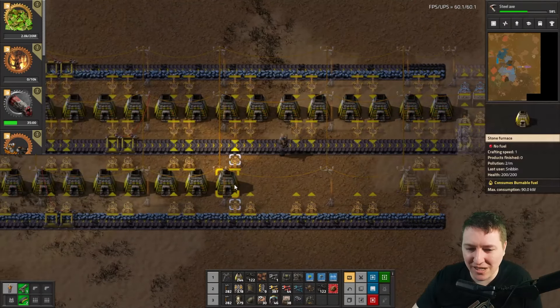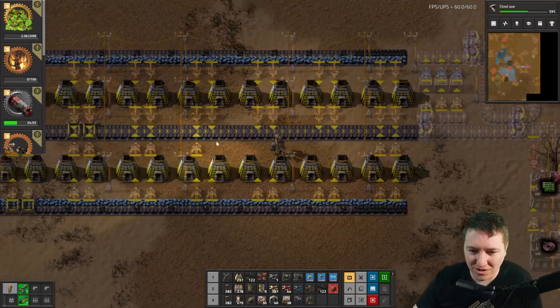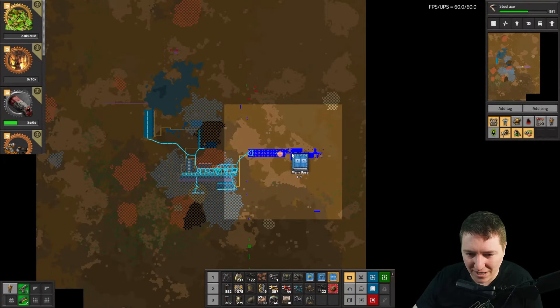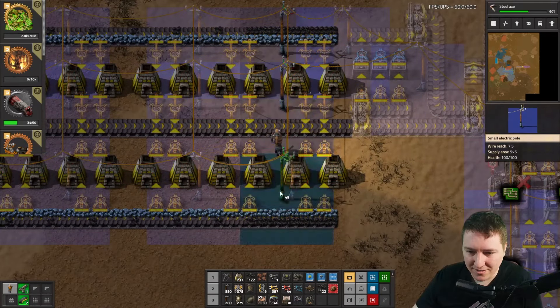Let's say you did make a mistake and there's a bunch of the blueprint removed. Just get the blueprint back out, restamp it in the same place — it's back, done.